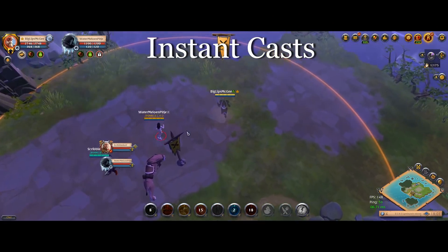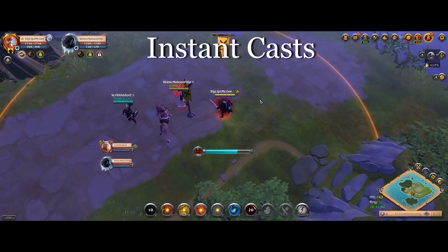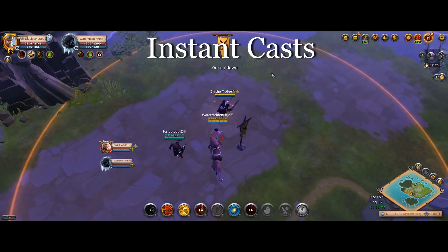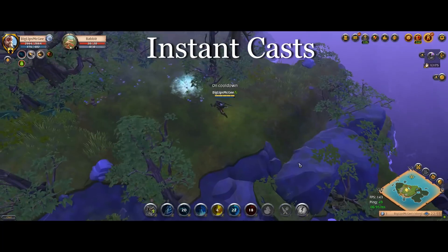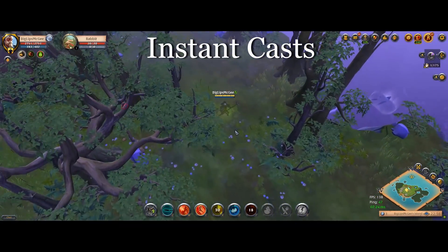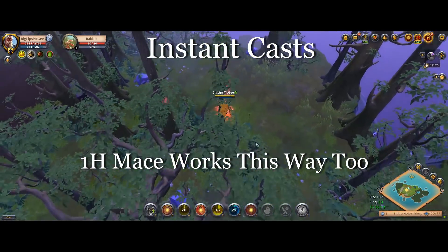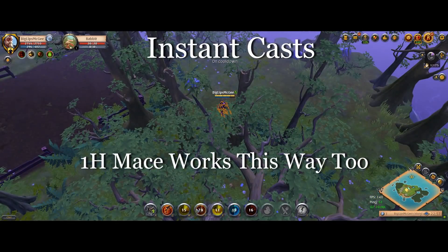Where this gets really interesting, though, is when you have instant cast abilities that have movement in them themselves, so like dashes and jumps and things like that, even blinks. For these, it more depends on the type of movement that it is. Jumps that take a while and have like an ending thing, like Trinity Spear or Bear Paws, will basically get cancelled mid-jump — they'll start to jump and then they'll get cancelled and pulled to you, and it basically will cancel the ability and make them do nothing.